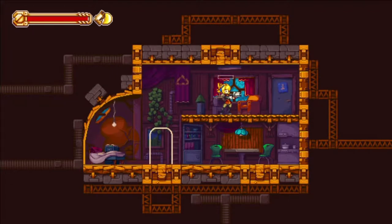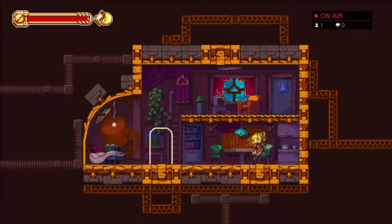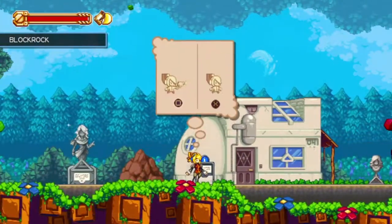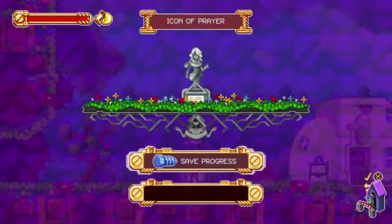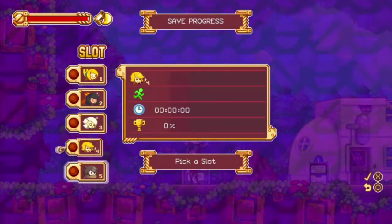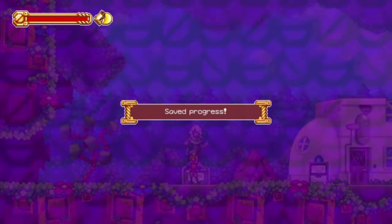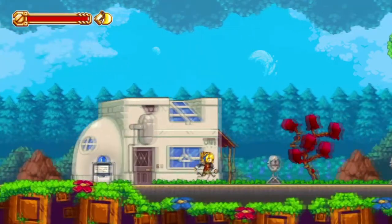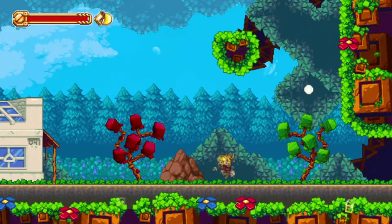Whoa, if I hold that it does a thing — and it has a recharge. So I hit down to go through the door. Look at this, this is cute. Jump and shoot and shoot and jump — that's what it says. This is a statue, Icon of Prayer — it saves your progress. What's over here? Let's find out. Oh, I destroyed it — destroy the statues.